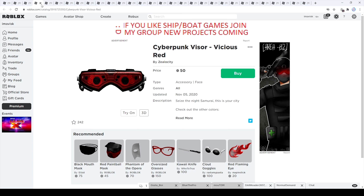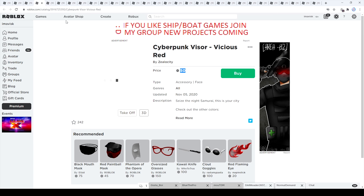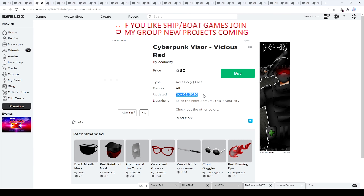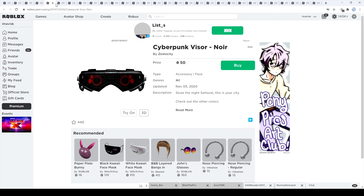Next up we have the Cyberpunk visor in vicious red. I actually think this one looks the best — 50 Robux, 242 favorites. I really like the scratches on it, it looks really amazing with a very nice texture. I definitely want to try this one on. Last updated November 5th, 2020. And right here we also have the Neuer one, which is also a very nice color, but I prefer the vicious red. This one has 440 favorites, last updated November 5th, 2020.